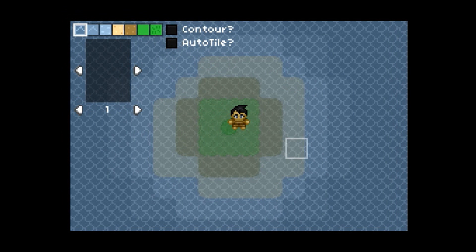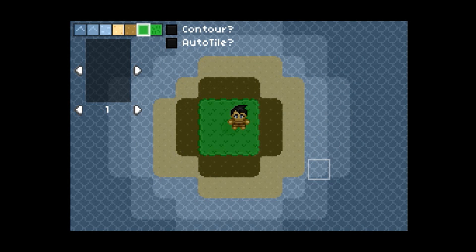In this build, I added keyboard shortcuts for all of the editor options. You can select a tile layer by pressing the number keys, or select an object by pressing the Z or X keys.